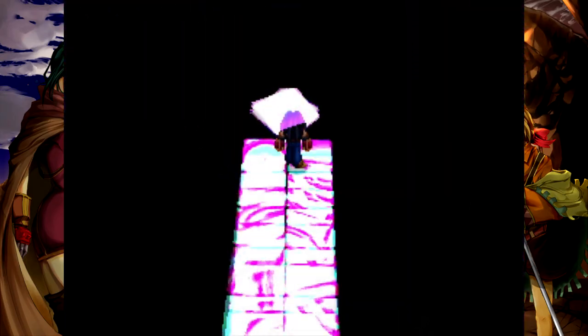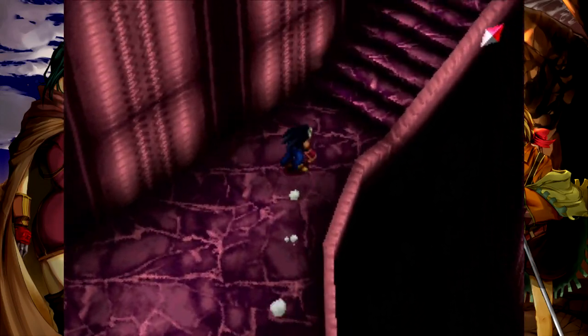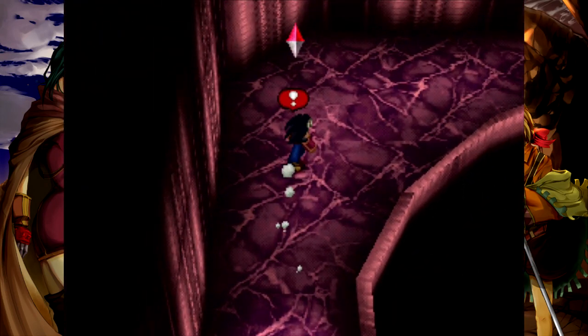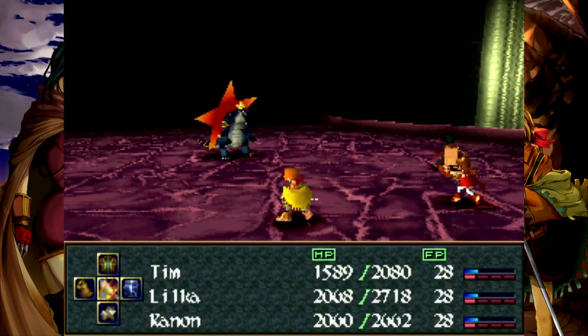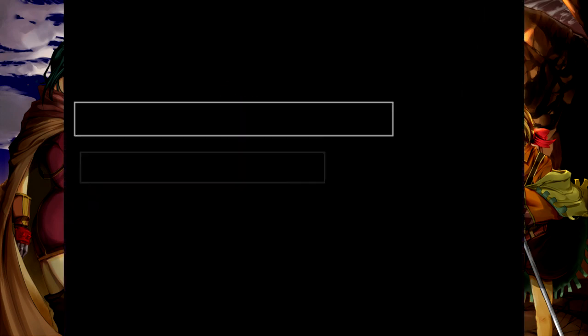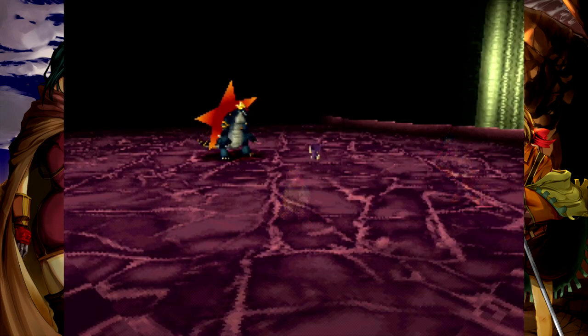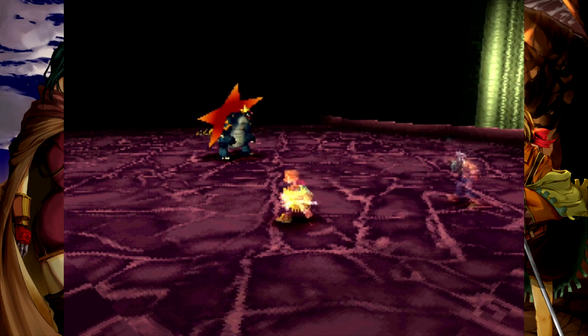There we go, we got our revenge. Definitely want to take a battle just so I can heal up after that. Thanks for making that choice easy, game. Alright, so Decorab has no weaknesses. Just going to hit it hard, so calling Brad for that. 1,200 HP, could potentially drop a Big Berry.